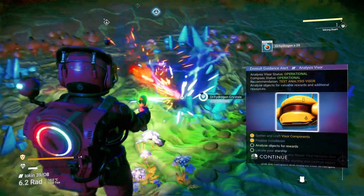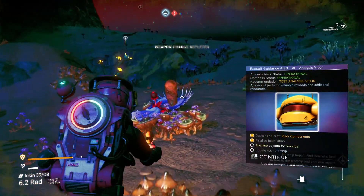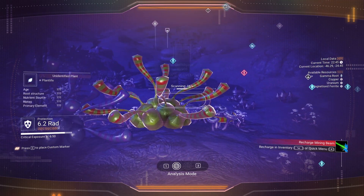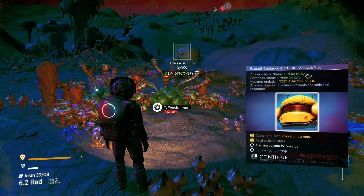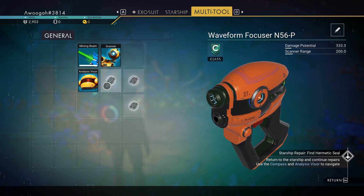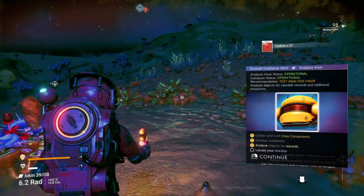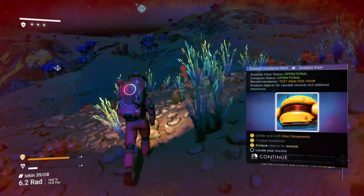Let's take some of this because it is going to be so so useful. Weapon charge depleted. All these things and more — scanning going on. We need to recharge the mining beam, Tab that out — mining beam needs carbon. You laughed at me for getting all that carbon? No — we need it. Let's replace some of that carbon we've lost. Analyze objects for rewards, locate your starship — let's head back to the starship.